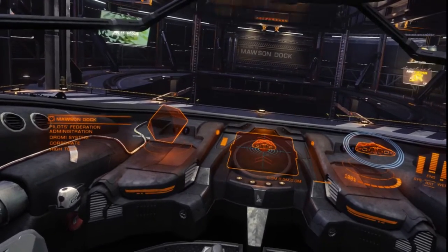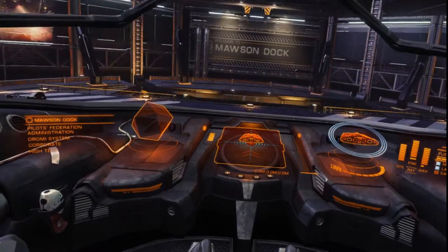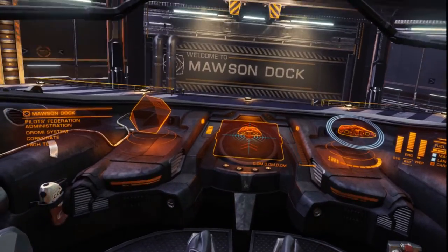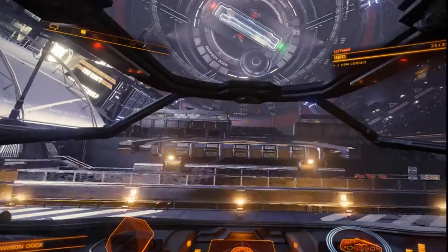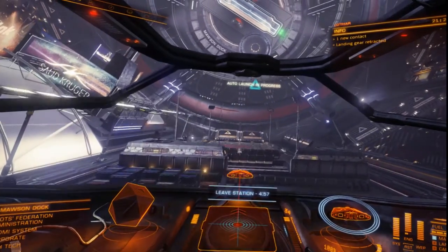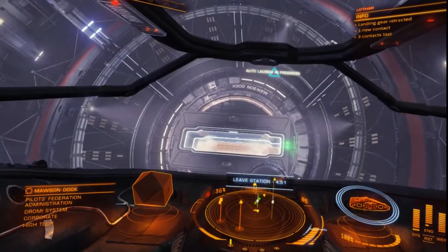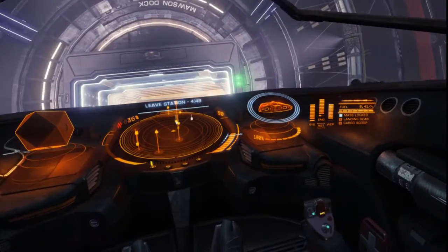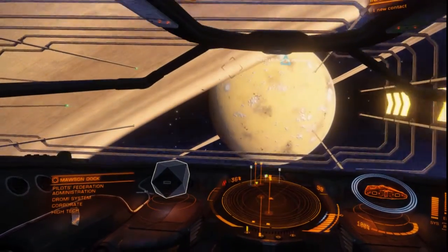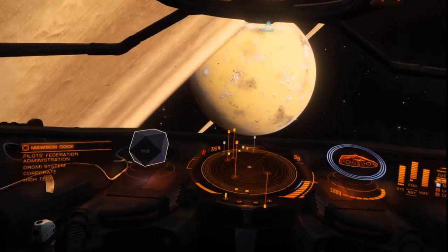I don't know if you'd get as good as what's going to happen right now — I'm just going to auto launch. So it's going to pilot me through that hole up there right on its own. Detach confirmed. You can see that green light on the right — if you didn't stay in the green light, you could see those ships coming in and you could run right into them as they're trying to dock.